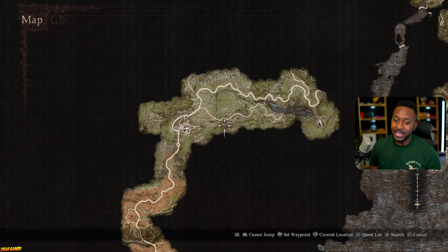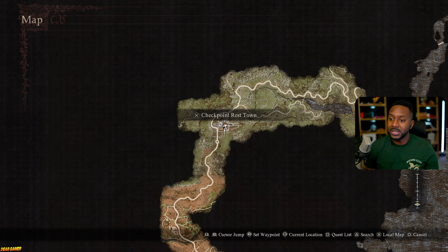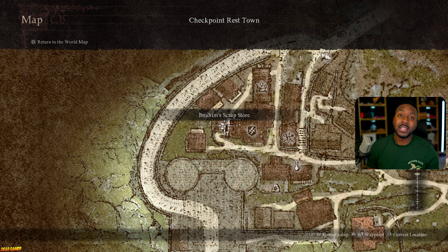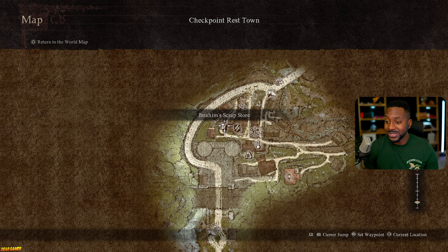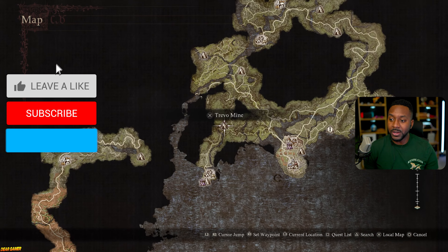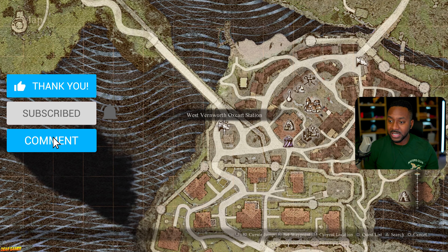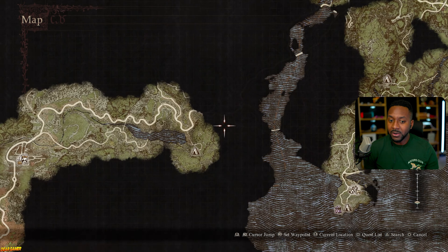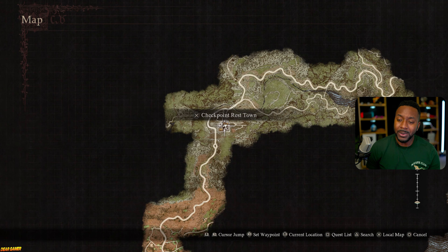If you want to duplicate an item — say, teleportation stones — don't use or sell your last one. Go to Checkpoint Rest Town and find Abraham's Scrap Store. He can duplicate an item for you. I duplicated a teleportation stone for 8,000 gold and he sells them for 10,000 — it's expensive but useful. To reach that city, there's a launcher device in the main city that shoots you out right to that location — a quick way to get there.